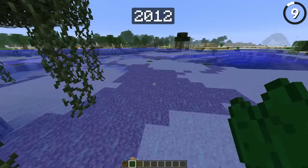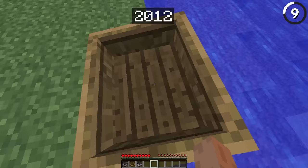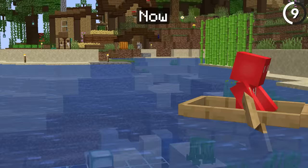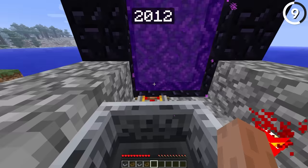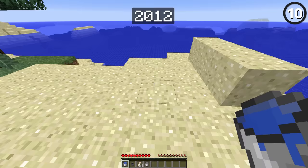If you played Minecraft back in the day, you know that boats would break all the time — and part of that was by design. In 2012, you could only exit a boat or minecart by breaking the vehicle. Without the ability to shift to dismount, you could softlock yourself in a boat, completely unable to get out. Which is definitely the saddest way to lose your hardcore world.